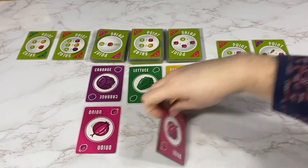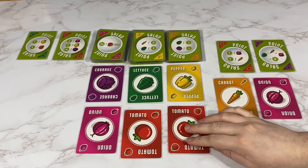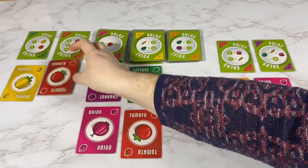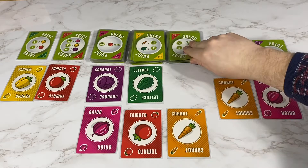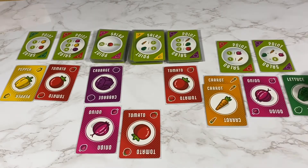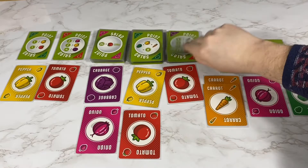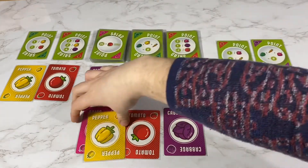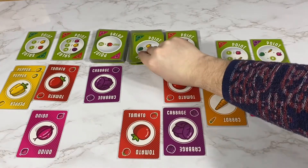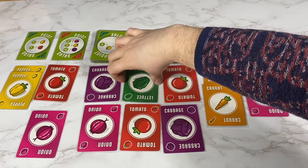I will take an onion and a carrot. I'm going to take a tomato and a pepper. I'm going to take a carrot and a lettuce — and that means I do have one set for this one, so hopefully I can get another onion and lettuce. I will take a pepper and an onion. I will take a lettuce and an onion.